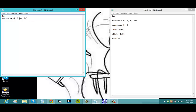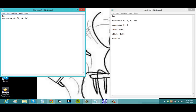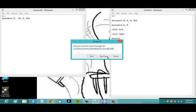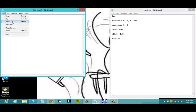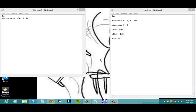The same principle applies for up and down. To move down, put a positive number in the second parameter, save, and reload the script. For moving up, use a negative number in the second parameter. Save and reload, and now the mouse moves up.